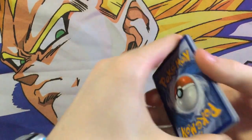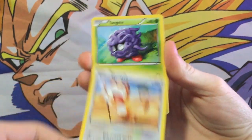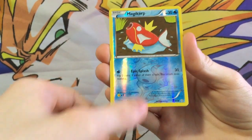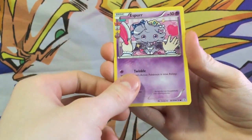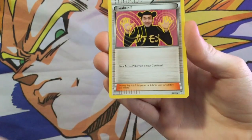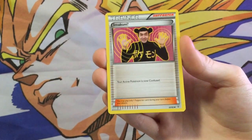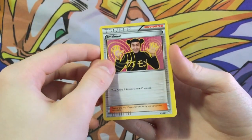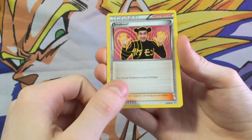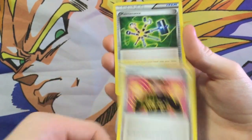First, we got a Poison Energy, a Meowth, Tangela, Paris, a cool looking Magikarp, and an Espeon with some little ribbons on the side. Oh my god, this card — I am actually kind of happy I got this. This is actually one of those weirder cards that have a story behind them. I don't know the story exactly but if you guys want to go check out J-Witch's channel, he does explain this card and the story behind it.